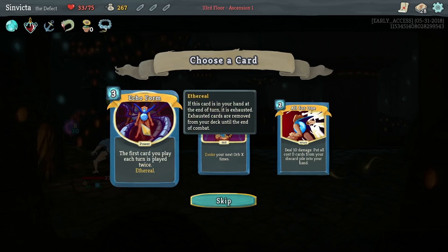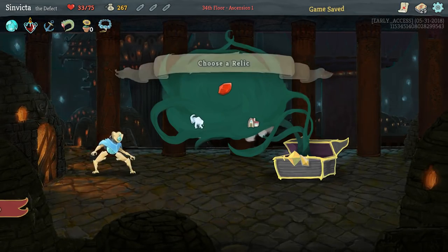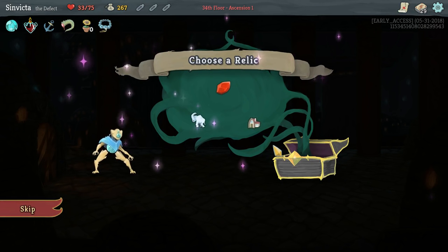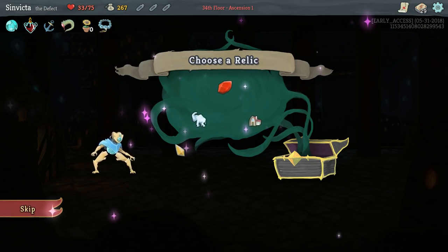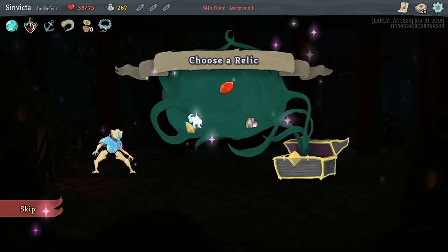Echo Form - first card you play each turn is played twice, which is very good. Multi-Cast is nice as well as All for One. We'll go Echo Form. And this is just a terrible awful boss trinket again. I guess we're taking White Bee Statue. I do like the new potions.